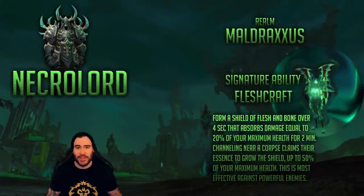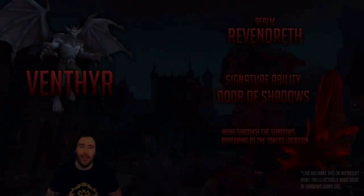If angels and beautiful architecture are not your thing, there are the Necrolords. Necrolords are great for people who like everything covered in slime and all of your armor to have bones on it. Their realm is Maldraxxus — a weird, dystopian world where everything is dead and covered in green slime. The Necrolord's signature ability is Fleshcraft, which gives you a shield that absorbs 20% of your maximum health, lasts two minutes, and is a four-second channel intended to be used on the corpses of powerful enemies. Channeling it over a dead elite could boost the shield to absorb 50% of your maximum health.